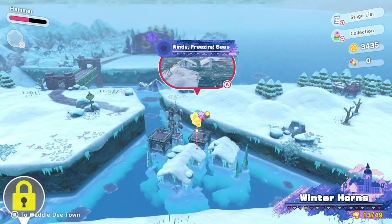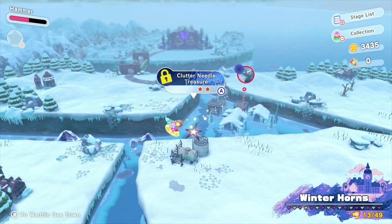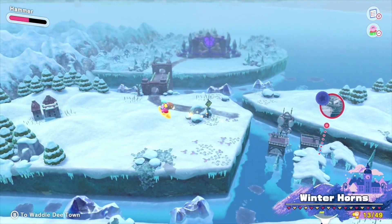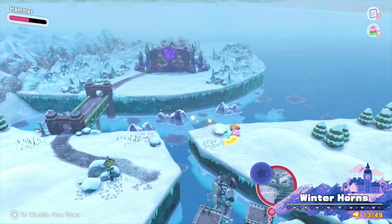Welcome back everyone to Kirby and the Forgotten Lands. We're in the Winter Horns area here in the game. Today we're going to be taking on Windy Freezing Seas, as last time we finished up Metro on Ice. Let's go ahead and head over here. Looks like this may even be our last one until the boss fight. So let's get started.